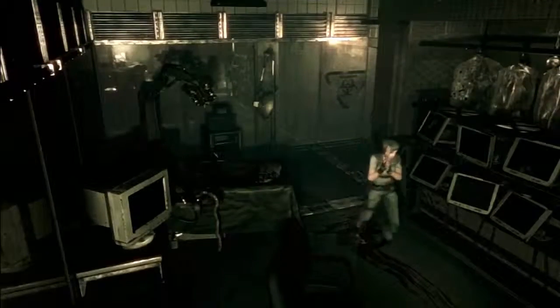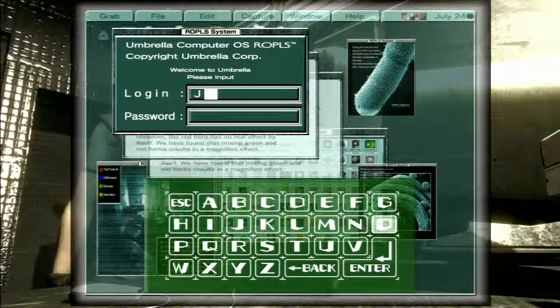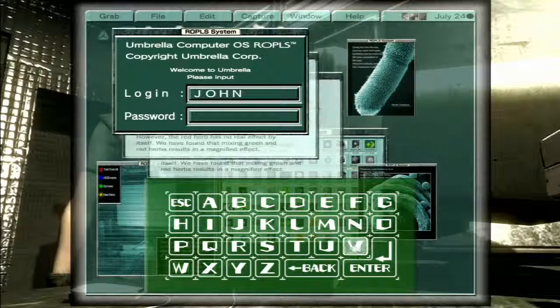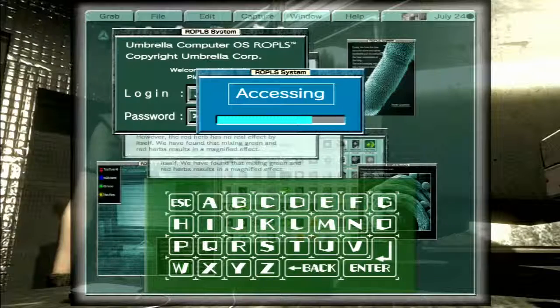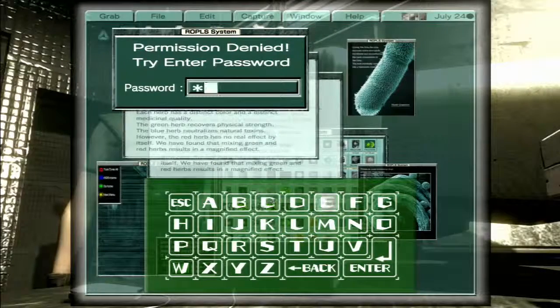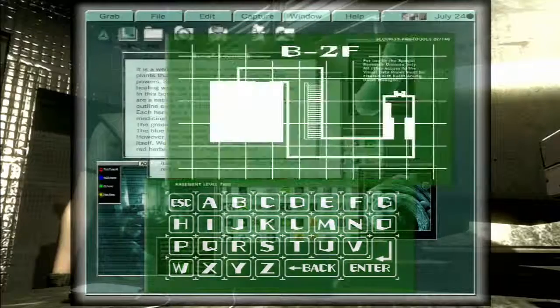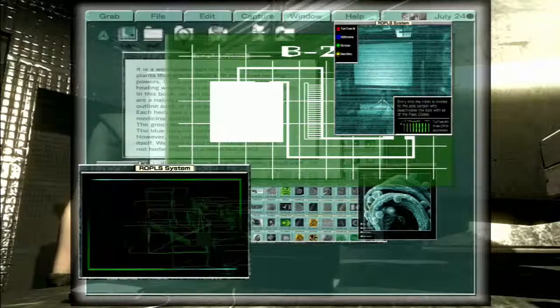I'm gonna have to come over here — there's a passcode I have to put in somewhere. I think it's sealed. Hello computer, we meet again. John and Ada. There, now accessing... open up B2. Now the room on the first floor area is open.